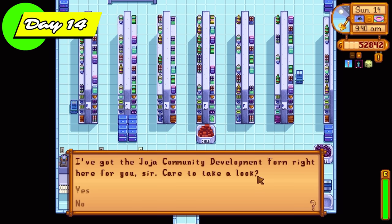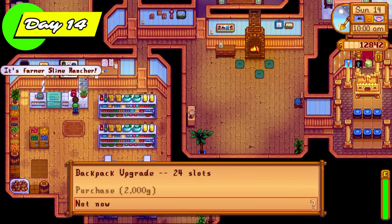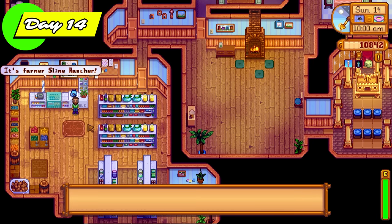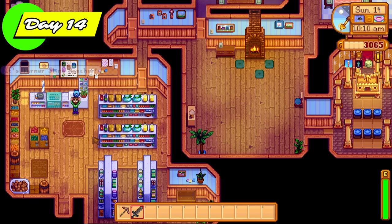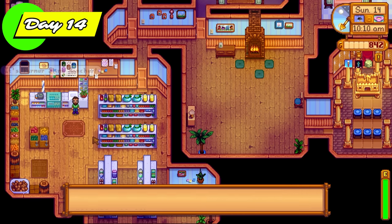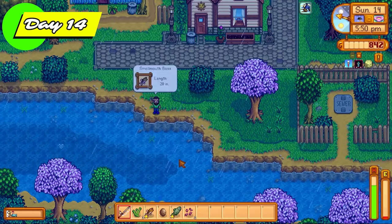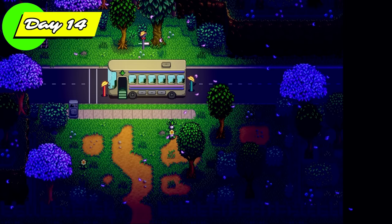We also get level 5 combat. On day 14, it's straight into the community center to get the bus upgrade for 40,000 gold. We also get a backpack upgrade for 2,000 gold, and then the second backpack upgrade as well, giving us access to all slots in the game. I made it down to floor 120 and got the skull key — we can now do skull cavern runs, and we're not even halfway through spring yet.